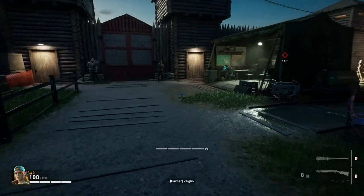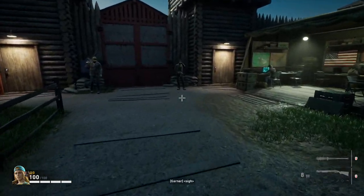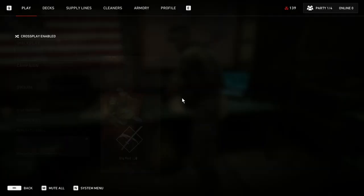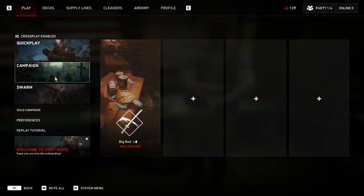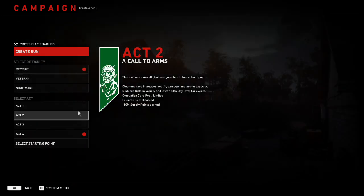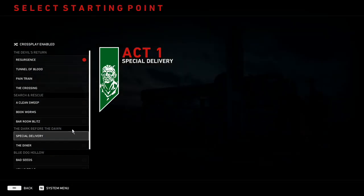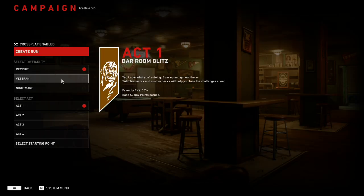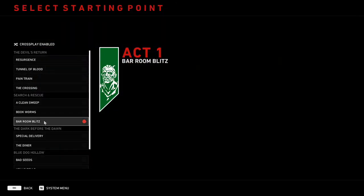When we're in the game, all we're going to be doing is looping one mission over and over again. The quickest way to do that is to come over and talk to this guy, click on the campaign, create a run — it's going to be Act 1 — and the starting point is going to be called Bar Room Blitz.